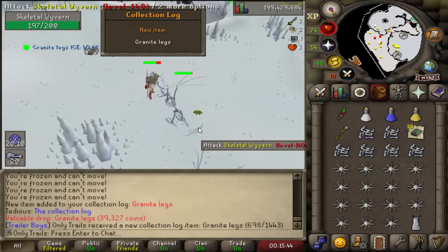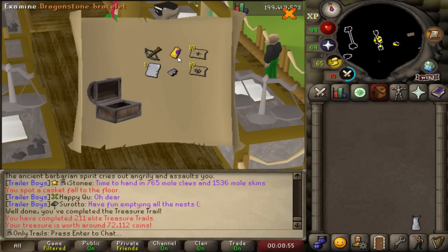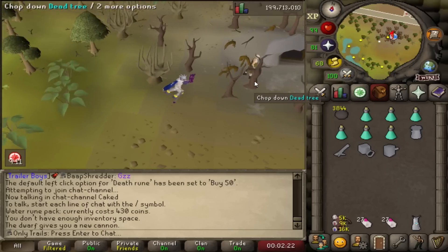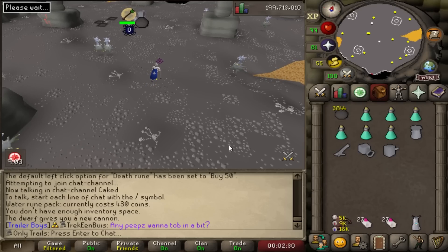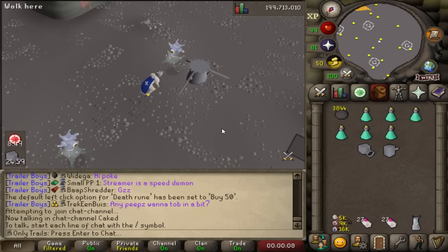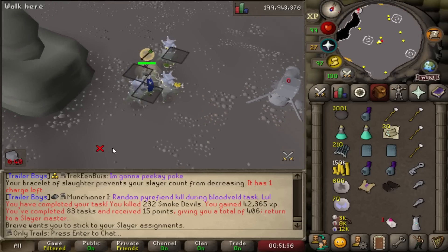I just got a collection log slot — Granite Legs! That scared the living crap out of me. I'll take all collection log slots I can get. The elite clue from Skeletal Wyverns gives a standard elite reward. We are currently on 662 smoke devils without an Occult Necklace. When we get the Occult, we're going to Demonics off-task because I can't keep waiting on a black demons task. Hopefully this smoke devil task is the one — grab our Occult, grab a Zenite off-task, and get our first unique from Zulrah after 400 KC. But unlucky again — 800 smoke devil KC, still no Occult.